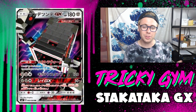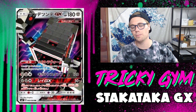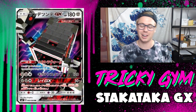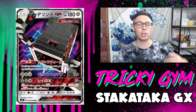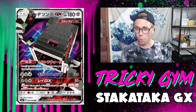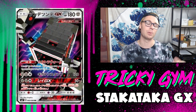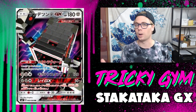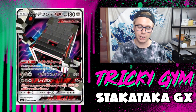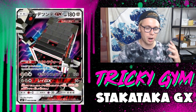Stakataka does have potential. Its attack, Gigaton Stomp, does 120 damage for two Metal and a Colorless — just 120 damage for three Energy, which is not great damage output. You're two-shotting most things, like Zoroark. You do get a one-hit KO on Gurdurr if that becomes popular. You're not really going to get a one-hit KO with Stakataka, though other Metal Pokemon like Dusk Mane Necrozma, Cobalion with Revenge Attack, and Metagross and Solgaleo can take one-hit KOs. Stakataka is more of a supporting role, in my opinion.